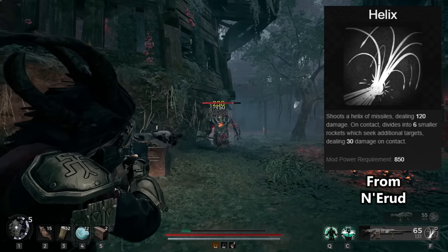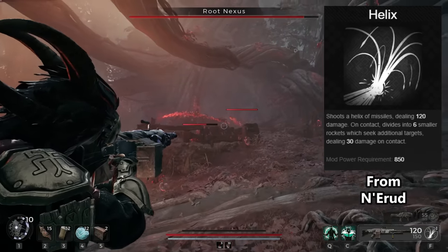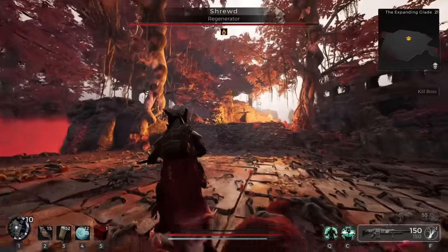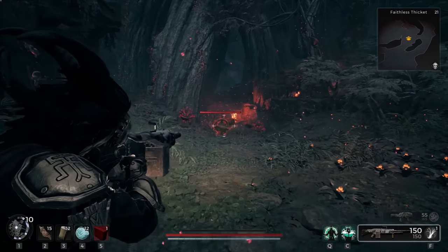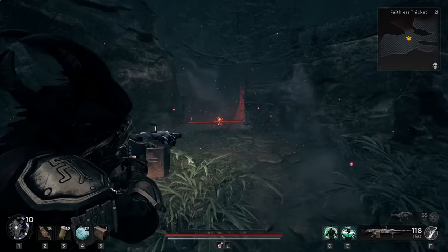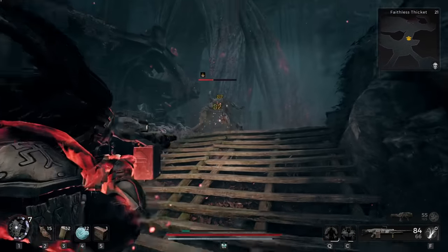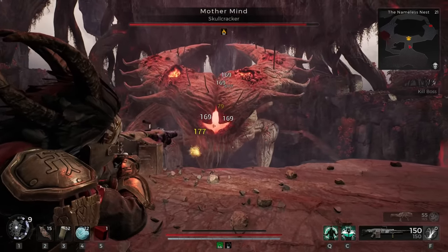Helix shoots a helix of missiles dealing 120 damage. On contact, it divides into six smaller rockets which seek out additional targets dealing 30 damage. You can grab this one from Nerud and it's pretty mediocre at best. You need to be very accurate with the mod and since there are loads of others that require zero accuracy, this just doesn't feel easy to use. Then you take into account the damage and it's still not that great. They are mini missiles so you can pair them up in an explosive build to get some decent fire damage. And since you get two of them, that requires little effort to regen them back up. They aren't worthless — in a decent enough build you can make it work and have some interesting combat with the missiles flying off hitting other random enemies. But compare this to Firestorm or any boss weapon mod and you're trying too hard. This is a very low-tier weapon mod that should be used only if you know what you're doing, and even then, good luck.